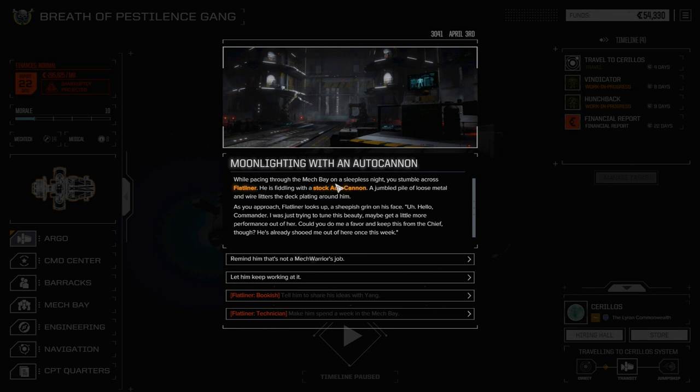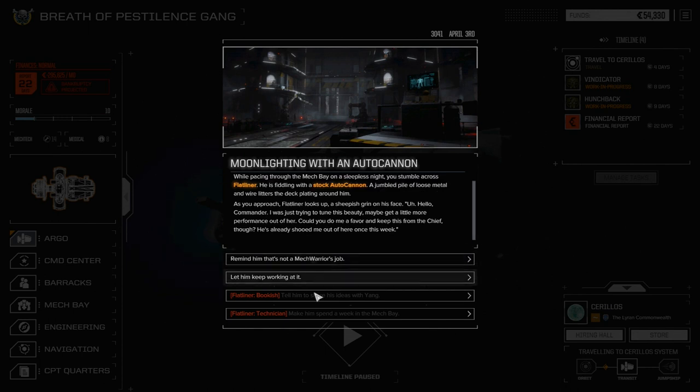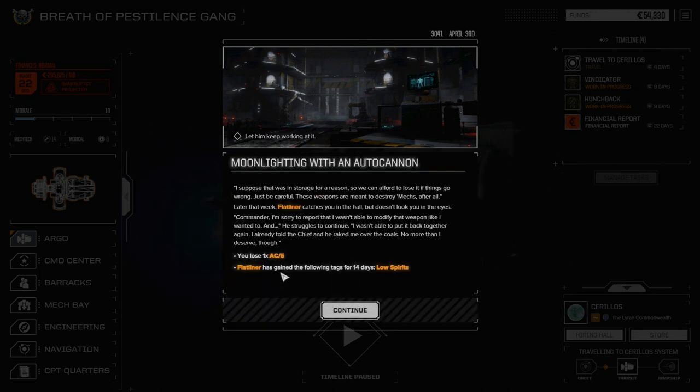While pacing through the mech bay on a sleepless night, you stumble across Flatliner. He's fiddling with a stock autocannon — a jumbled pile of loose metal and wires littered the deck plating around him. As you approach, Flatliner looks up with a sheepish grin: 'Hello Commander, I was just trying to tune this beauty, maybe get a little more performance out of her. Could you keep this from the Chief? He's already shooed me out of here once this week.' In real life I'd tell him it's not his job, but let's see what he can do with that autocannon.